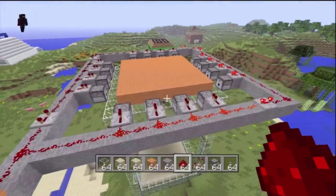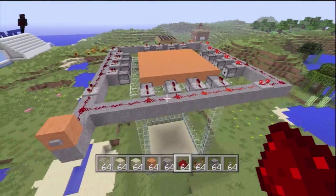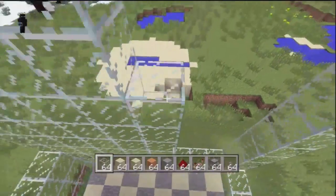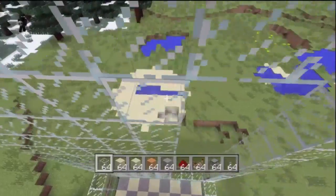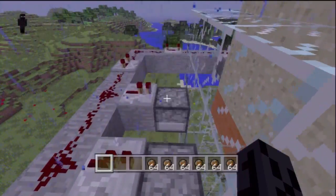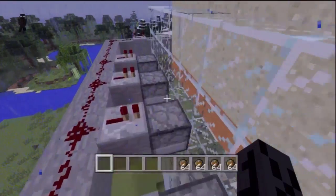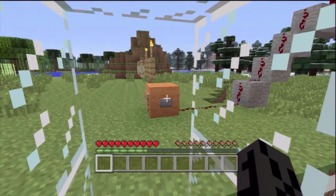You want to build a repeating circuit — pretty easy. If you don't know how to do that, you can quickly search it on YouTube. Then you put some dispensers around, put some glass, put some sand on top of it. You don't need to make a checker pad or anything. Put some fire charges in here, press the button, and you wait.